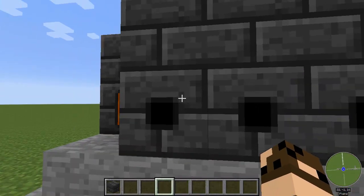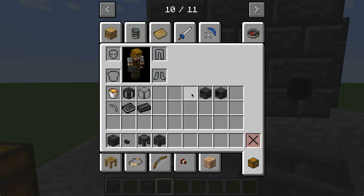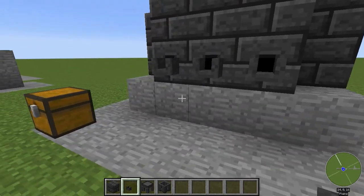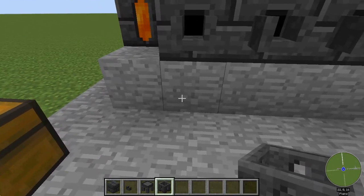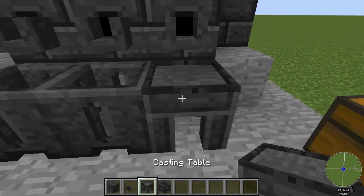On the front here I've got these drains. In order for the drains to work you need a couple of extra things: first you need seared faucets on all of the drains or they won't pour out — that's just an extra little block you toss on the front. Then you need something to pour things out into. My standard configuration is to use two casting basins and a casting table.